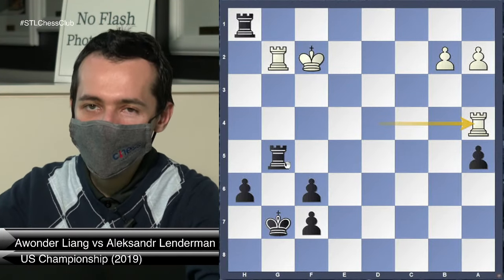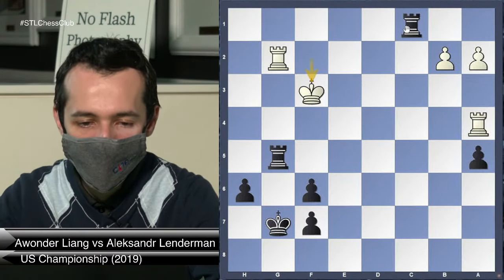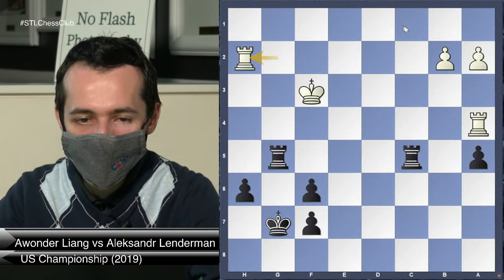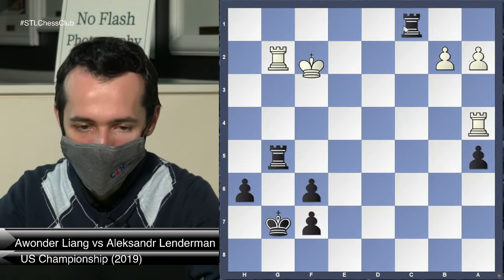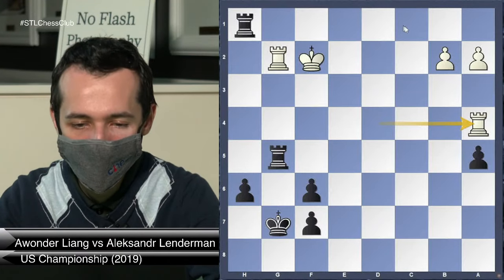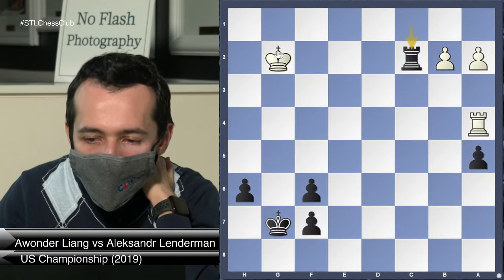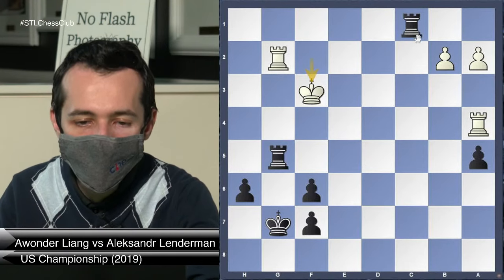Instead I got careless — I relaxed too early. I thought Rook c1 wins as well, but after Rook c1, King f3, it was already not so easy. I ended up playing Rook cc5 but that's already more difficult — he's able to keep all the rooks. That was another moment where even if you're completely winning, you never want a lapse of concentration. When you see a good move, try to look for a better move, look at the forcing moves.